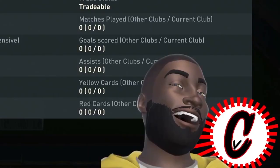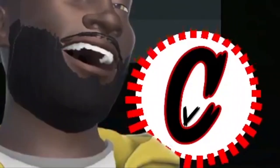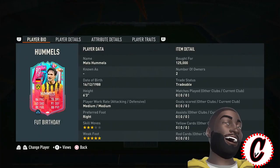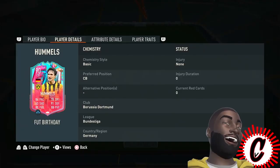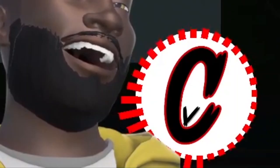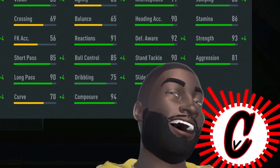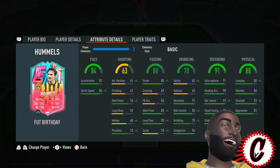Humbles is literally a five-star weak foot, which looks amazing for a center back. This dude has 84 pace, 91 defense. He has medium-medium work rates — that might be a little iffy. Right footed, six foot three, so hopefully he'll be a lengthy player. He only plays center back and is in the Bundesliga. He's a German man — 84 pace, 63 shooting, 80 passing, 78 dribbling, 91 defense, and 88 physicals.